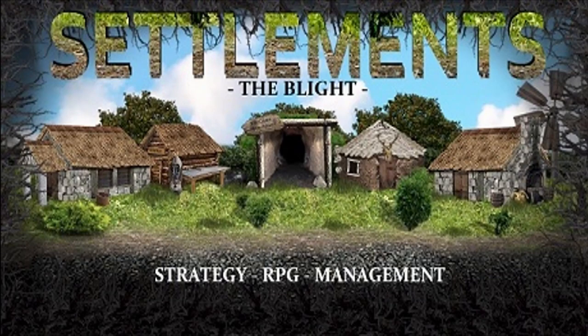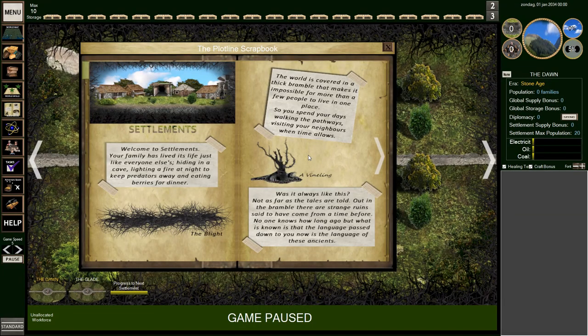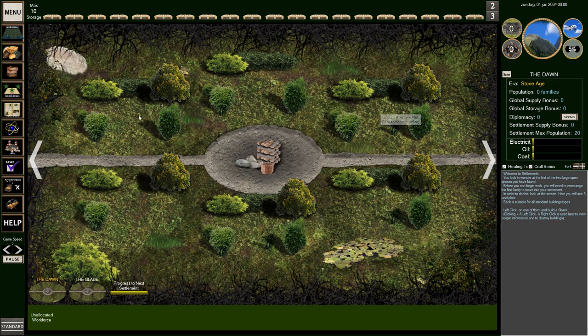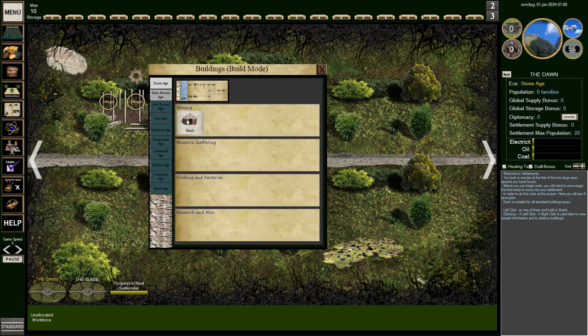Hello, my name is Maturius and welcome to a preview of Settlements. In Settlements, mankind has been destroyed. We are little more than scattered people living in caves under a bush. It's your job to get your family together and build everything up.